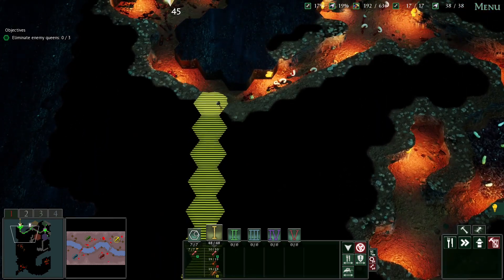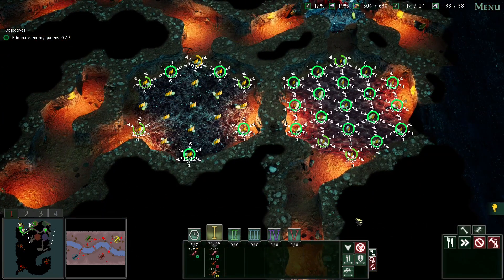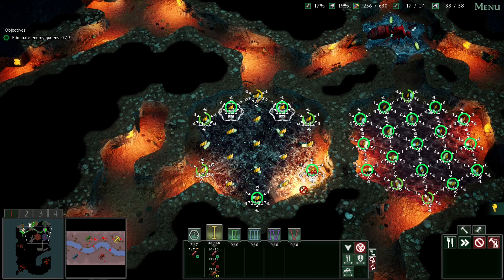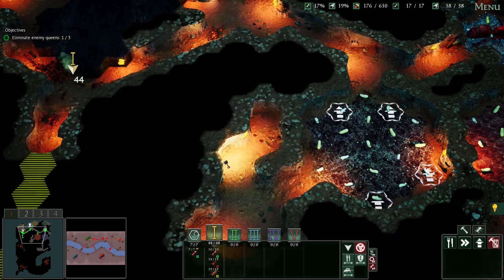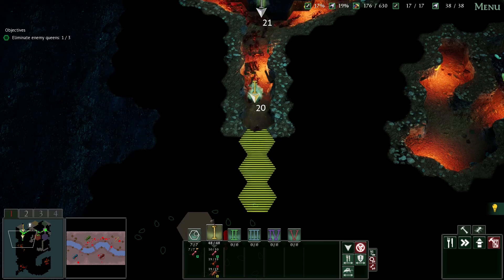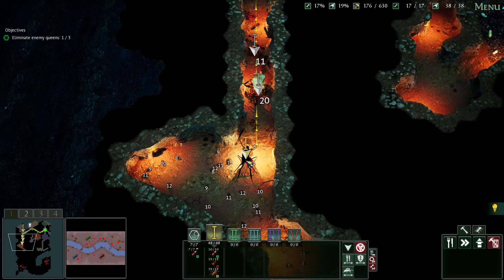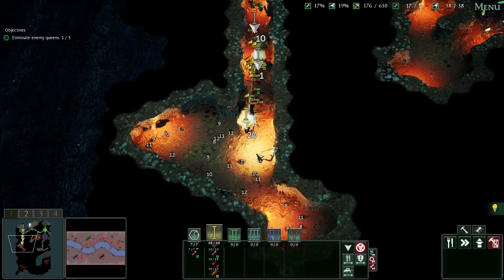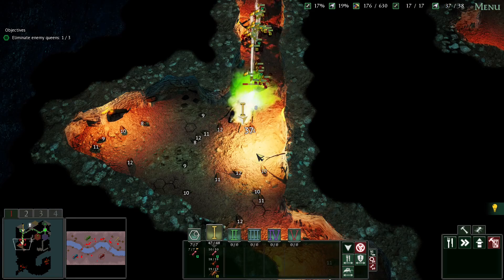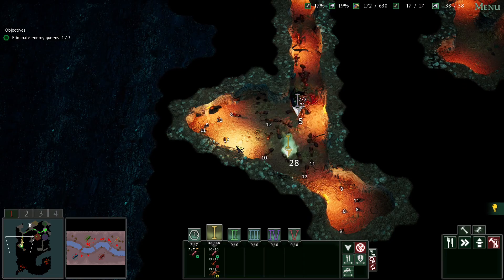We'll go for this guy next - let's dig him out. We'll just keep doing this - exploit the larder down here. Let's bring you down there. Hopefully we can get some good food sources up on the surface. Fair enough. Are you dead, my friend? Let's strip all of that out.